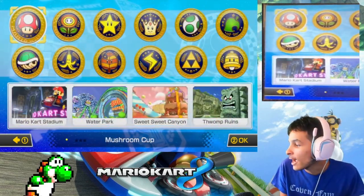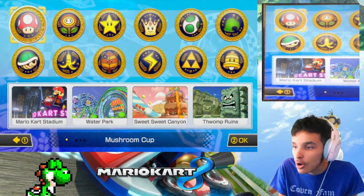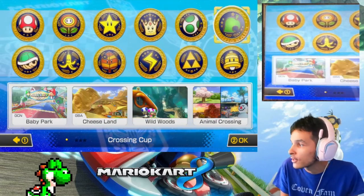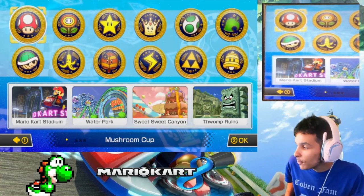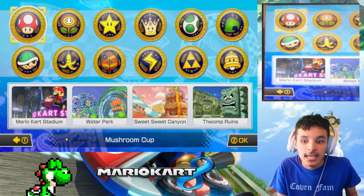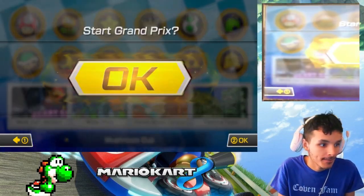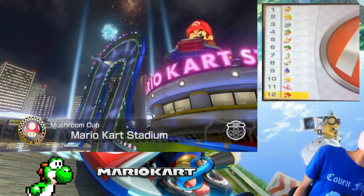In 200cc mode we have to do all eight cups from Mario Kart 8, plus DLC Wave 1 and DLC Wave 2. We're starting off with the Mushroom Cup, which features Mario Kart Stadium, Water Park, Sweet Sweet Canyon, and Thwomp Ruins. Without further ado, let the 200cc class begin — my favorite class!